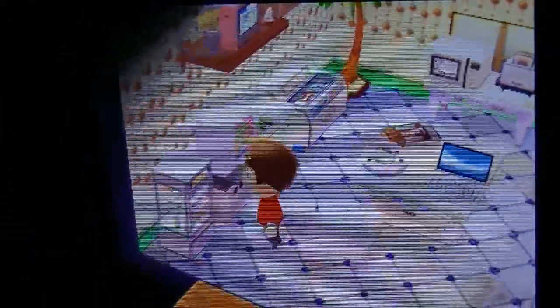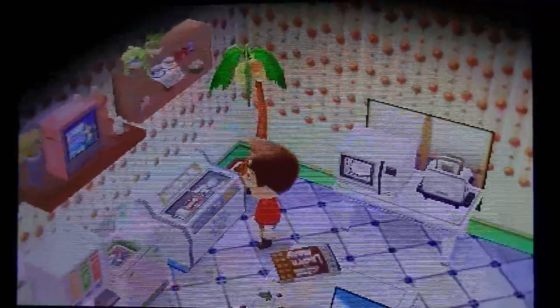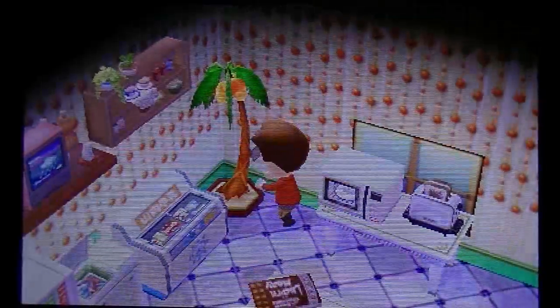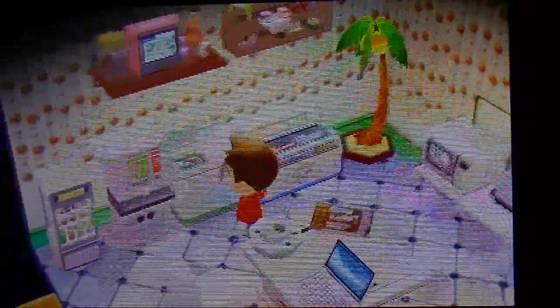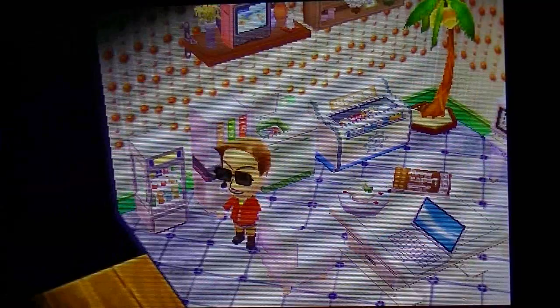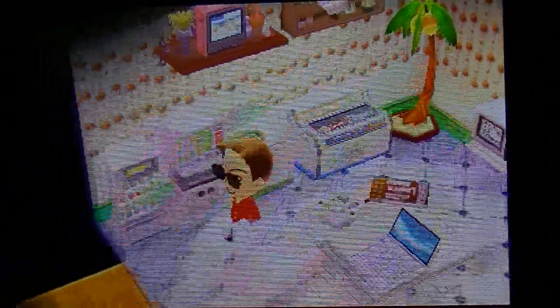In the kitchen I have a soda case, soda machine, washer and dryer, ice cream case, a palm tree lamp I got through the mail, microwave, toaster, a retro fridge, deluxe range, kitchen sink, and a kitchen corner. I also have a laptop, some soup, a box of chocolates, a table, and a TV. I'm pretty proud of this room, honestly — the kitchen and the Nintendo room and my bedroom are my favorites.